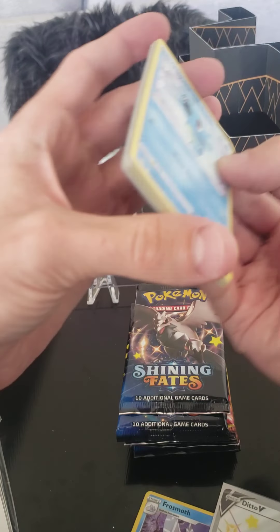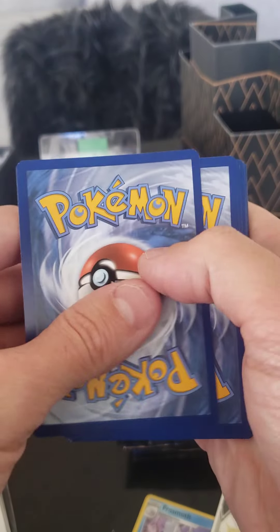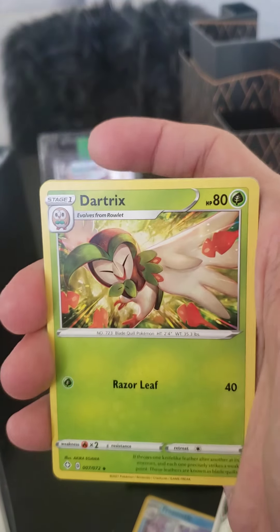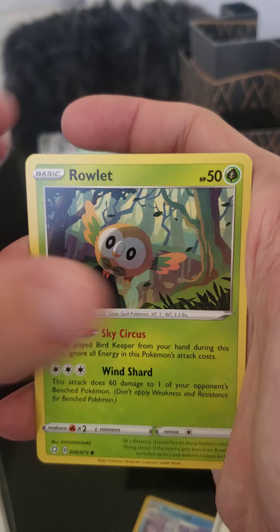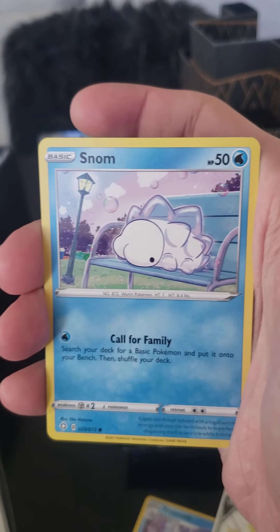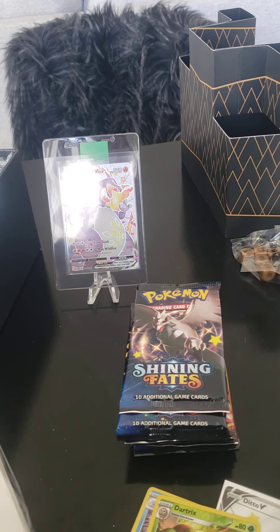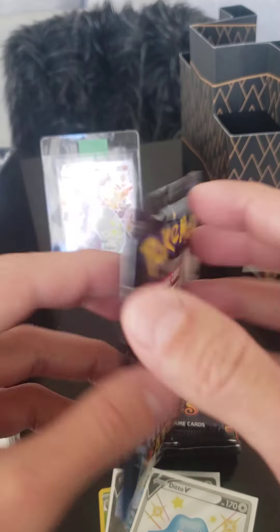I hope you guys have been enjoying Shining Fates — it's been amazing, I love this set. Code card. Fort of the Front. Water, Leaf Energy. We got Luxio, Dartrix, Rusted Shield, Horsea, Rowlet, Morpeko, Spinarak, Snom. We got a Reverse Dartrix and a Delmise V. Two for two, we got two Ultra Rares, one Shiny Vault Ditto V. Very happy about that.